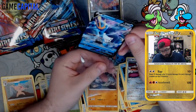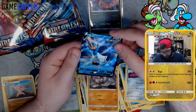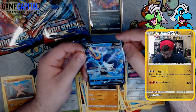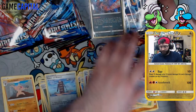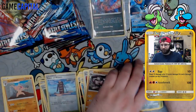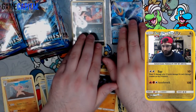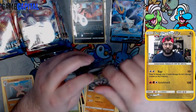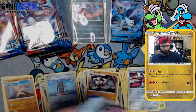Empoleon V — Emperor's Eyes ability: as long as this Pokemon is in the active spot, your opponent's basic Pokemon in play have no abilities, except for Pokemon with a rule box. So it stops Houndoom, Octillery, Jirachi — but only basics, and not V cards. That is a bit of a feels bad. It does stop both Jirachis at least.